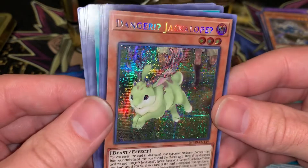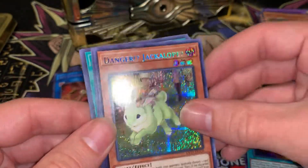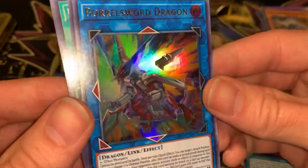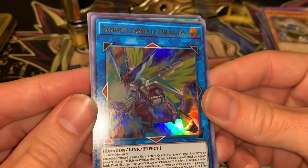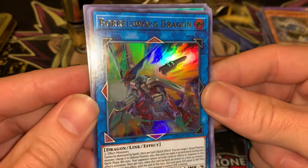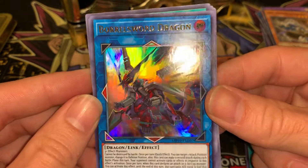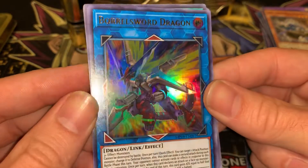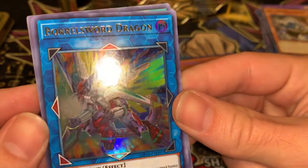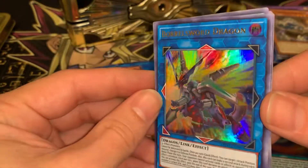Danger Secret — and just like I mentioned earlier, got a few of the Dangers, even got a Jackalope. Not bad. Ladies and gentlemen, would you look at it — looks like everybody put their hands up. Spirit Bomb straight to me. Borel Sword Dragon, ladies and gentlemen. What a pull! This is only the first 10s.